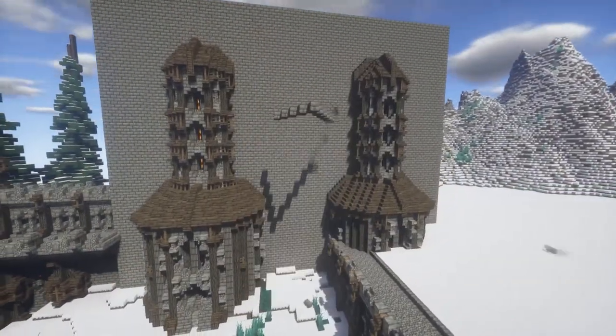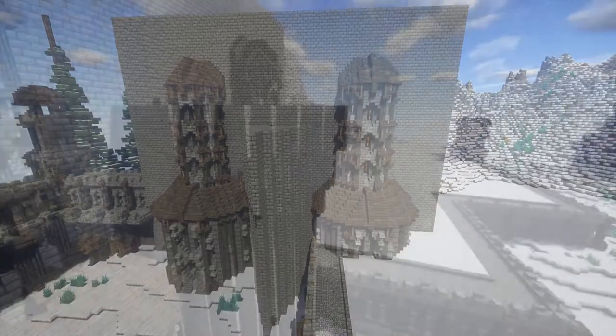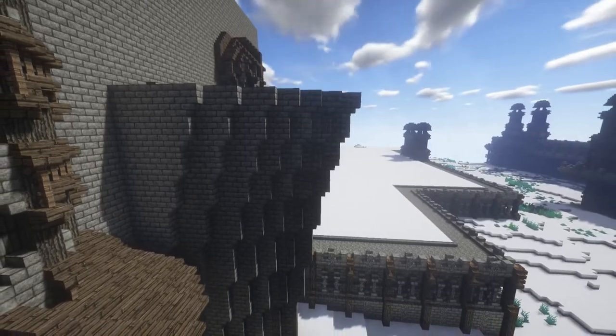When I was building this castle, I just so happened to have The Return of the King on in the background, so this whole triangular outcropping was inspired by Minas Tirith. After adding that gigantic triangular outcropping with WorldEdit, I had to come back in and detail it a bit.